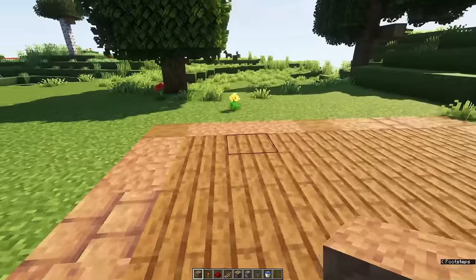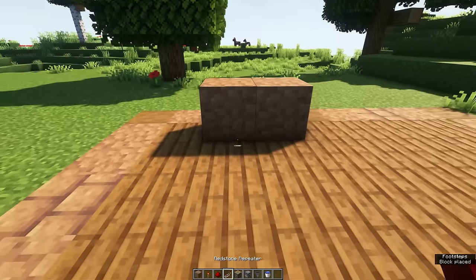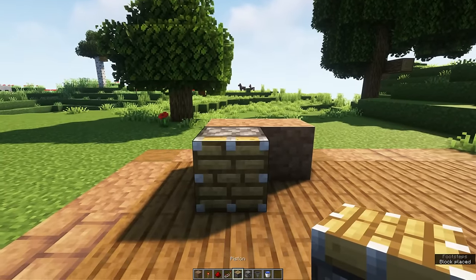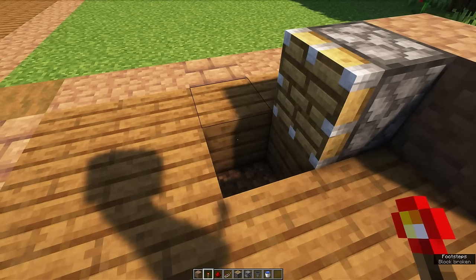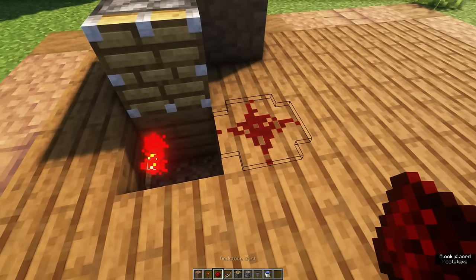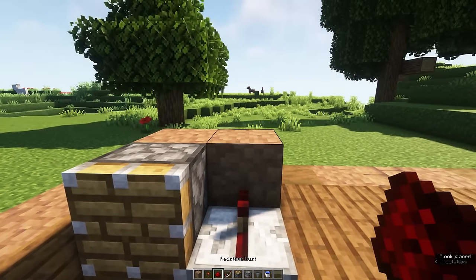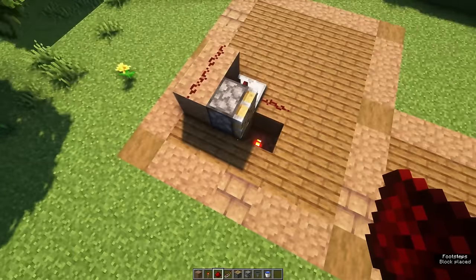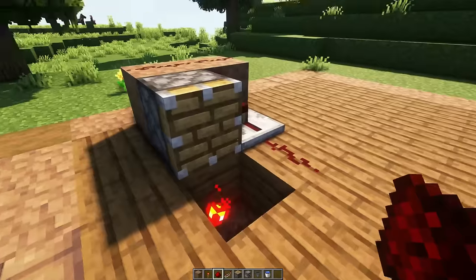We're going to start by placing two blocks right here with a piston in front of it. Then delete the block in front of the piston and place a redstone torch on this side, right here. You can then place a redstone dust with a redstone repeater and two redstone dust on top of these two blocks. This creates a redstone circuit that will push any block that you place in front of the piston.